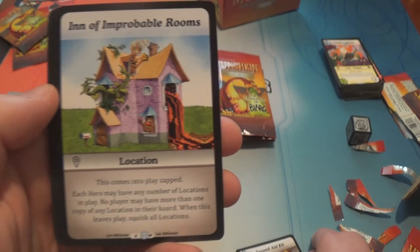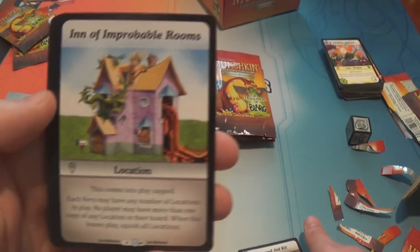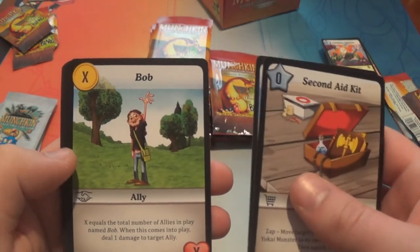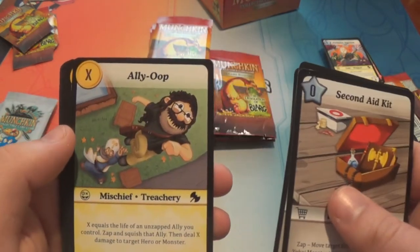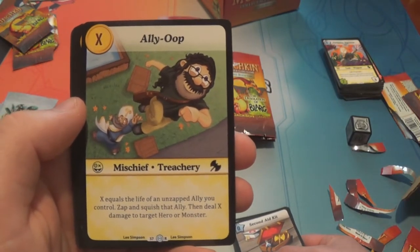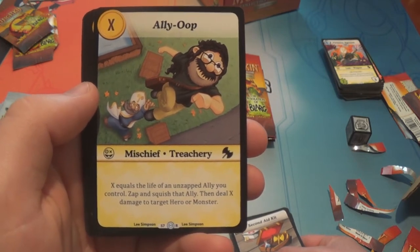So it opens the possibility for a location tribal deck, I guess. Bob. Alley-Oop — which is a rare, costs X, where X equals the life of an untapped ally you control: zap and squish that ally, then deal X damage to target monster or hero.